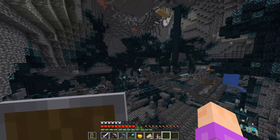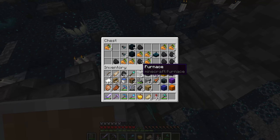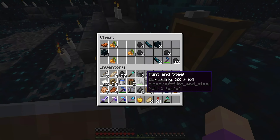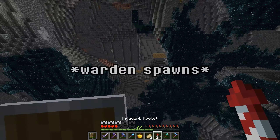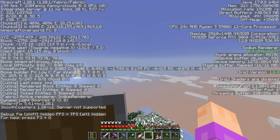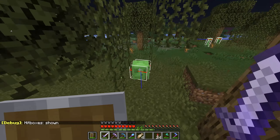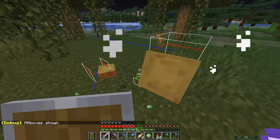Hopefully, one of these chests has a lead in it. Chest number one — no lead. Chest number two — nothing. Ancient cities were a bad idea. So my next best bet is to find a swamp, which I already did — I'm just acting like I didn't for dramatic effect. And since we only need one, our slime goal is now complete.